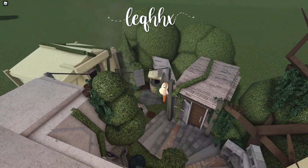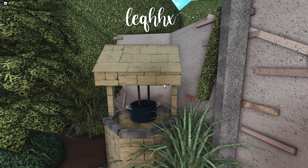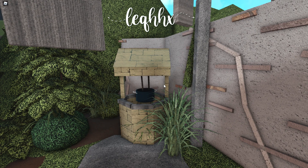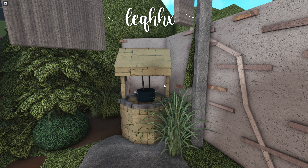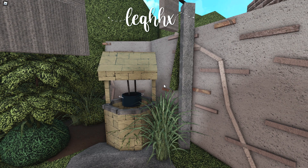I spent quite a while thinking about how I was going to do the wishing well. I used references from Google and Pinterest and got this in the end, which I really like. I really wanted to add water in it as well, but I couldn't because it's a really weird shape. I did add a rock in the bottom that is blue just to kind of make it seem a bit like water.